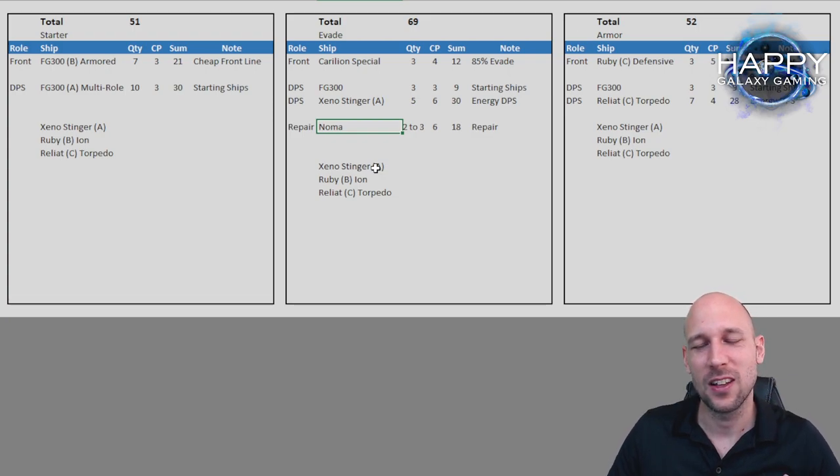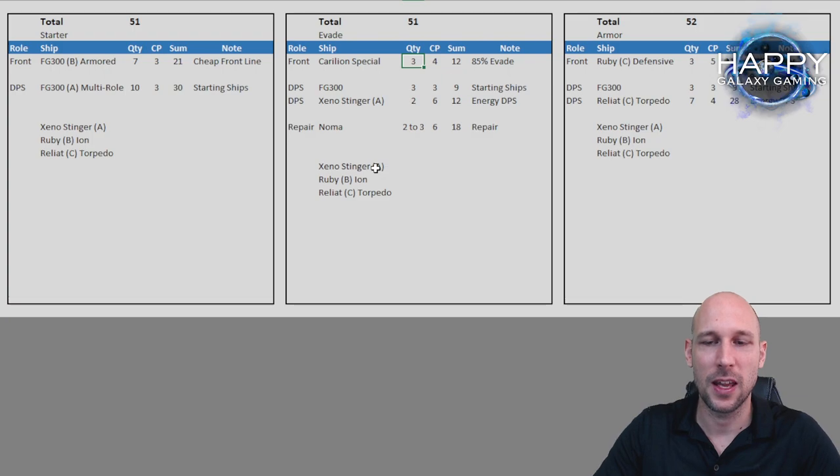The problem is you have to build all these ships. I would not reduce the number of Carillions in the front row — therefore I'd reduce the number of Xeno Stingers, and that's where it gets difficult. With only two Xeno Stingers the fight lasts longer, but as the Noma repairs your Carillion it usually works really well. You can kill very very high level enemies with this, and as time goes on you can still increase the fleet.